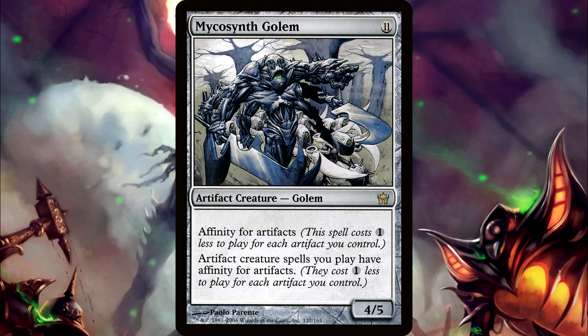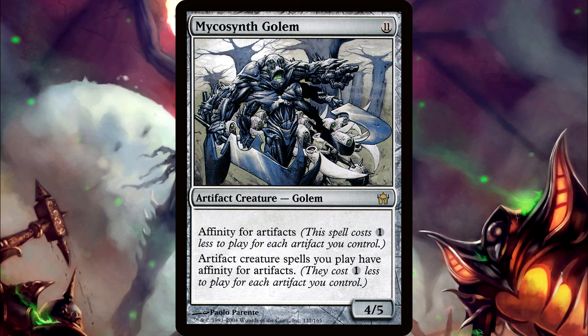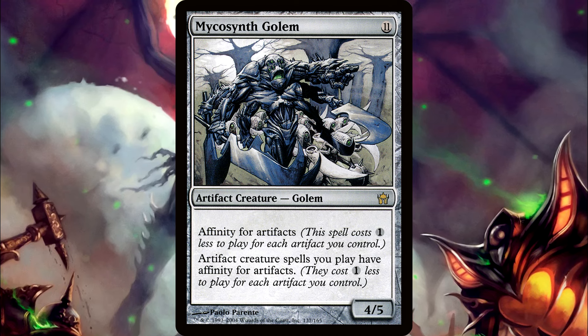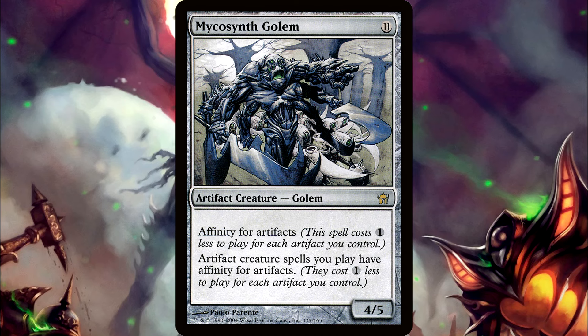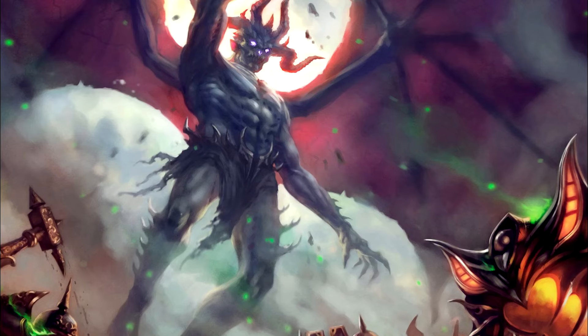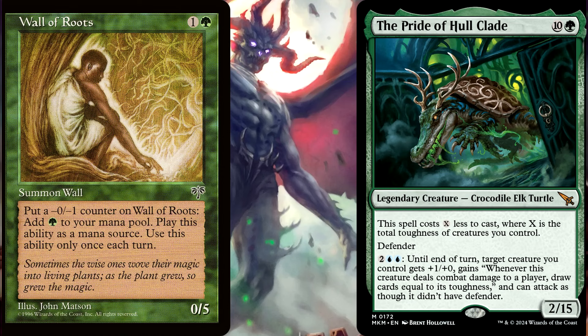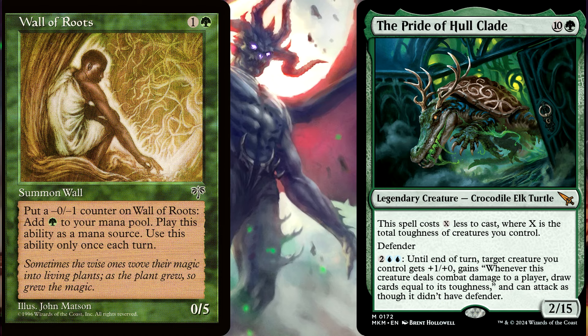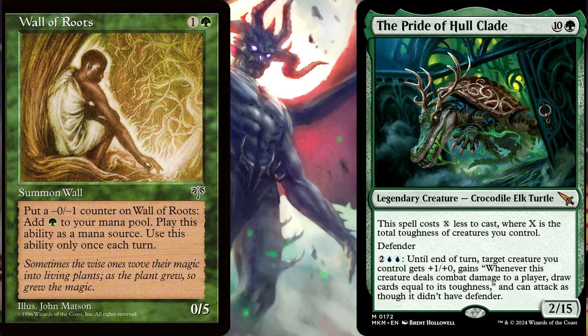Previously, I've covered how things like Treasures can indeed count towards reducing the cost of spells with Affinity, and then how they can also still be used to sacrifice to pay for that spell with Affinity. And then two episodes ago, I covered how a card like Wall of Roots can help reduce the cost of the Pride of Wholeclade with its toughness, and then help pay the cost for Wholeclade despite its toughness now being reduced.